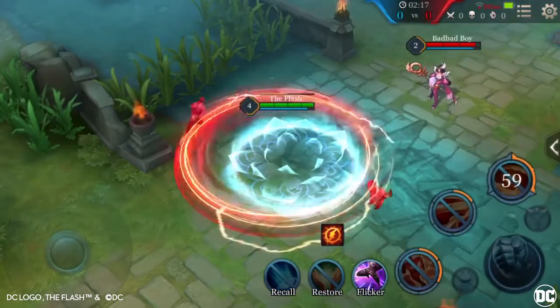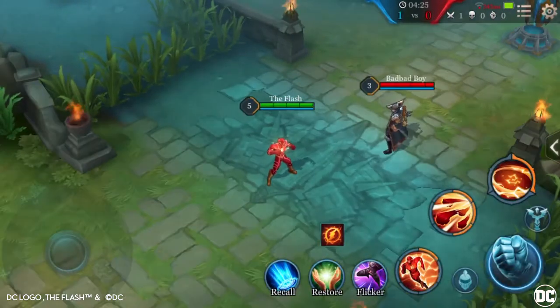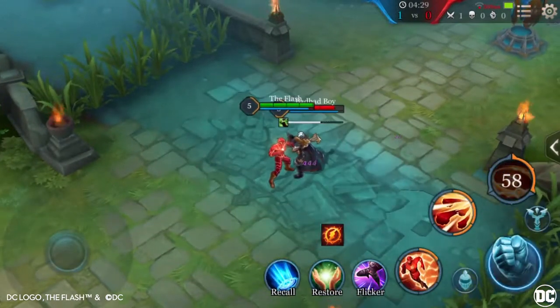If the enemy is going to use a control effect on you, you can use Cyclone to prevent them from controlling you, as The Flash is immune to all control effects while using his ultimate.